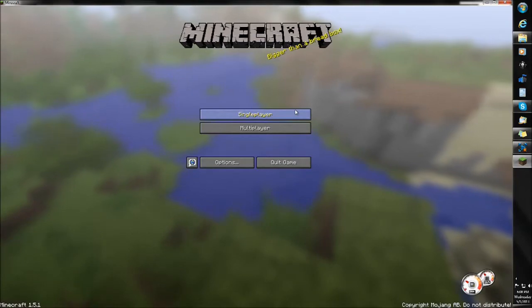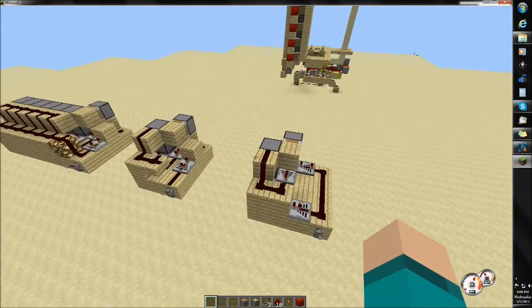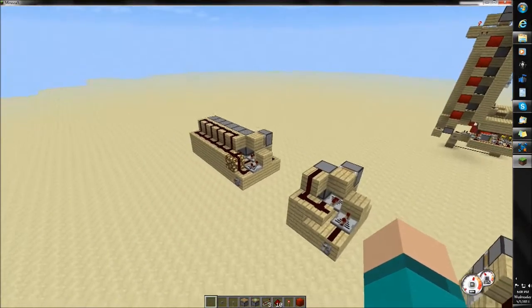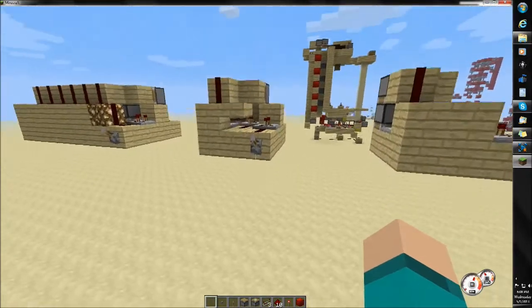Hey, how you guys doing? IvyEcoLax, and I got some really cool things to show you. I got some downward double piston extenders — I got the Xbox 360 version and the PC version. And then I got an alternative over here. These use dual edge monostables, and I really like them.